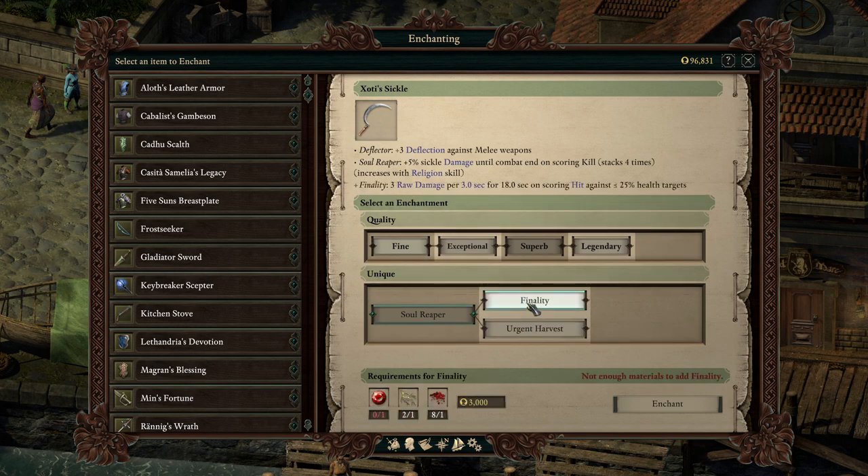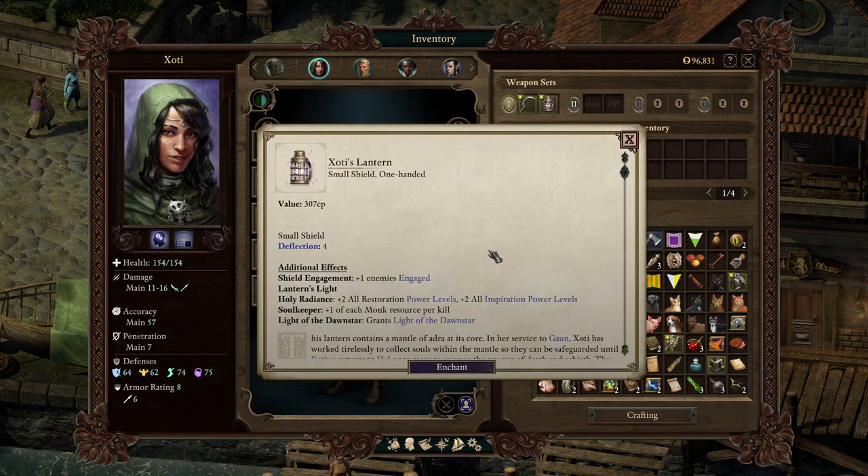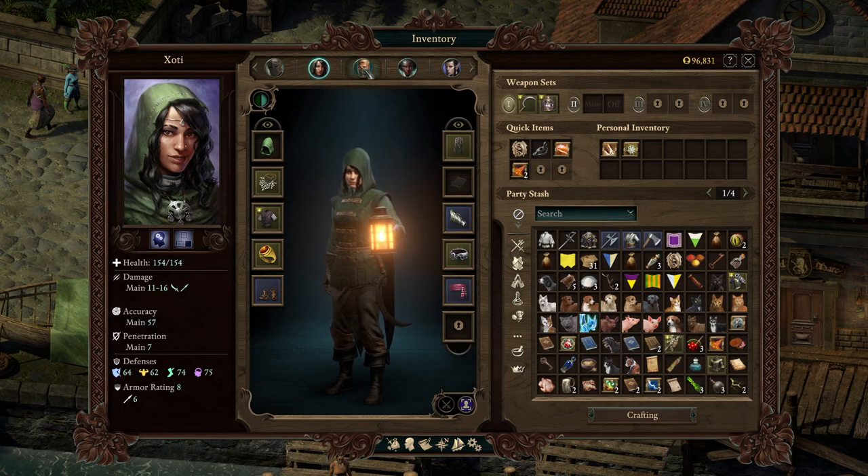We don't have the resources for this upgrade. I think a merchant sells large fangs. We also need large fangs for Whispers of the Endless Paths, and that's already upgraded.